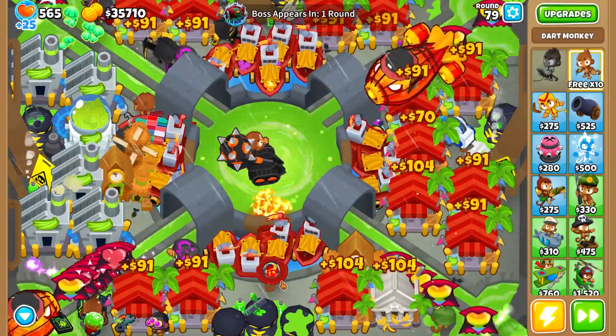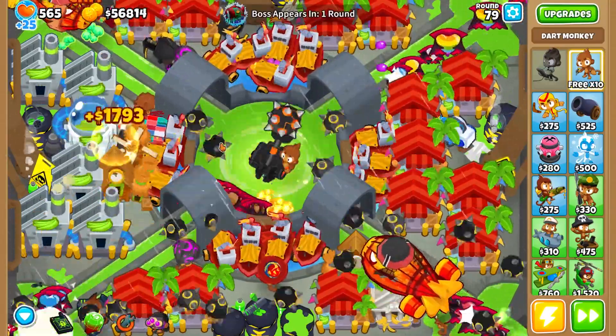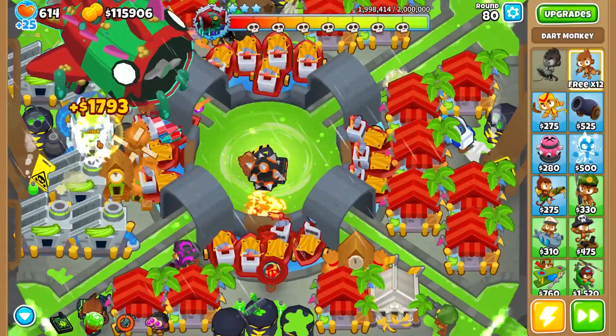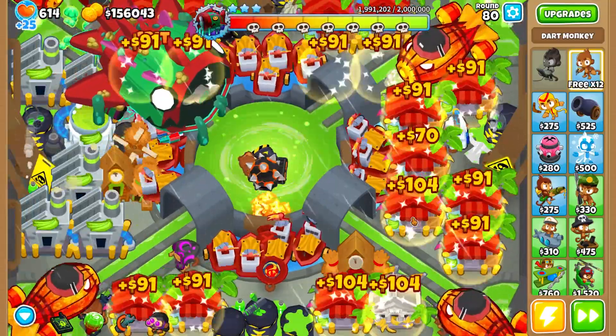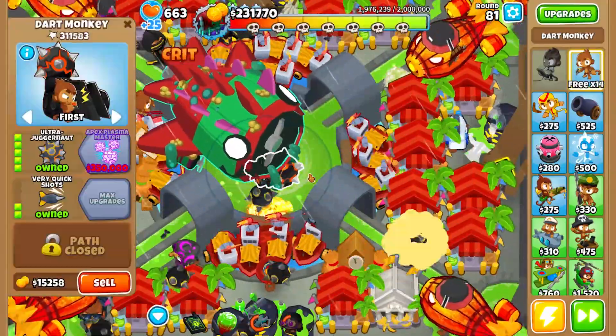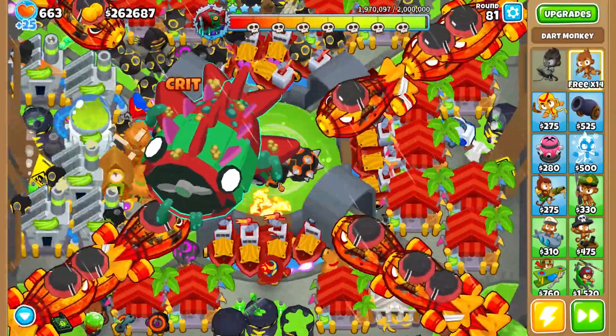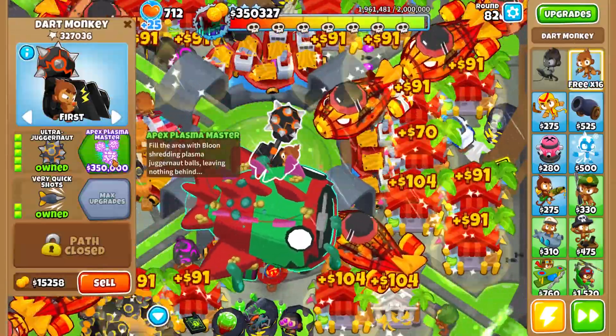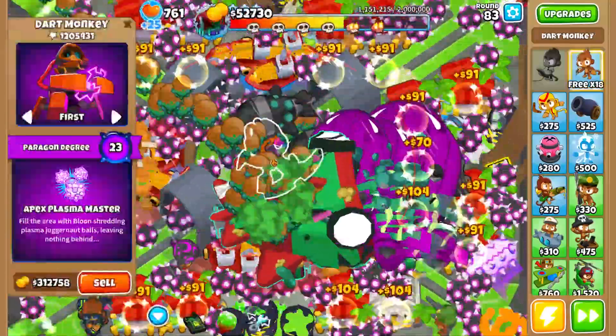For round 78, buy 2 Shimmers — they will decamo the second ceramic wave on round 78. For tier 3, just buy a Dark Paragon in the center. Yes, it is as simple as that. While this is happening, buy the Hyper Boost — the tier 5 Engineer, the better Overclock — and hyper boost your Banana Central, because you already have the money for it.